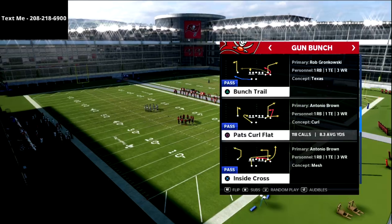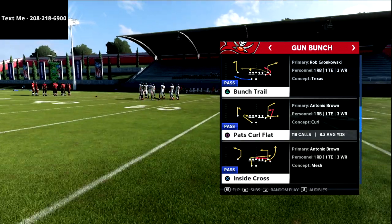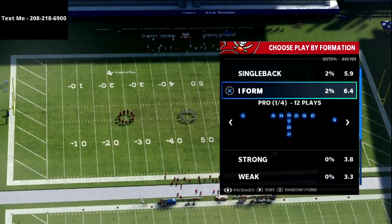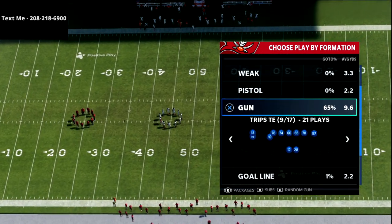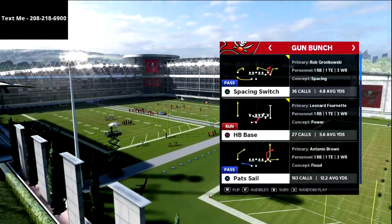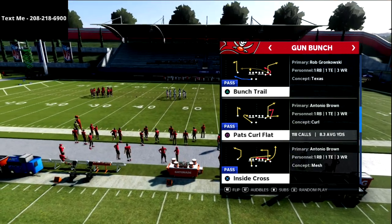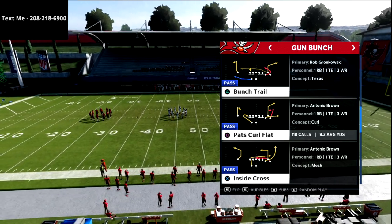Pat's curl flat is one of my favorite concepts year in and year out - it's been a great play for years. This is in the New England Patriots guide, so if you haven't picked it up, you can get all 17 shotgun formations, all nine I or single back formations, and everything from this playbook in that ebook, available in the description. This offense is insanely good in Madden 22, at least on the beta.